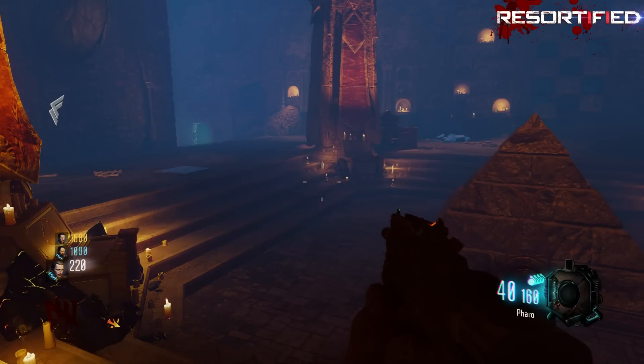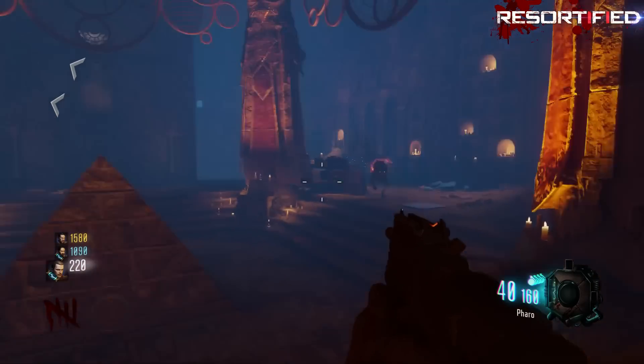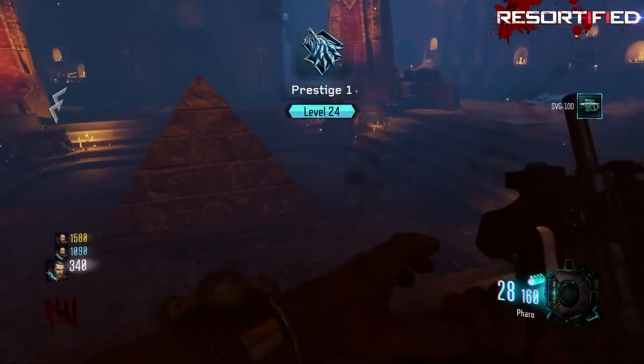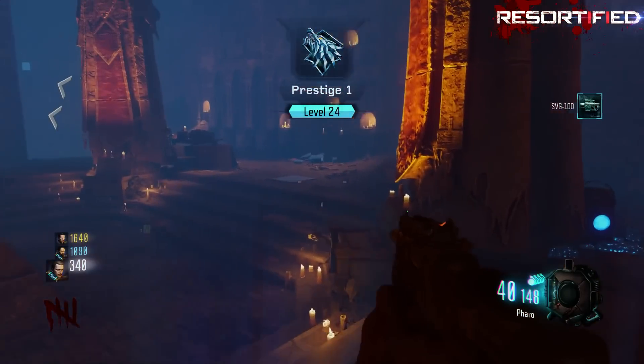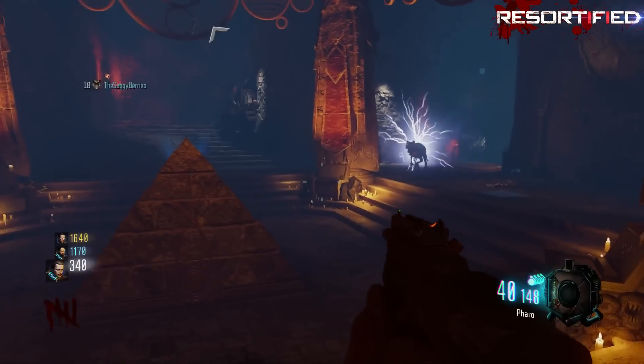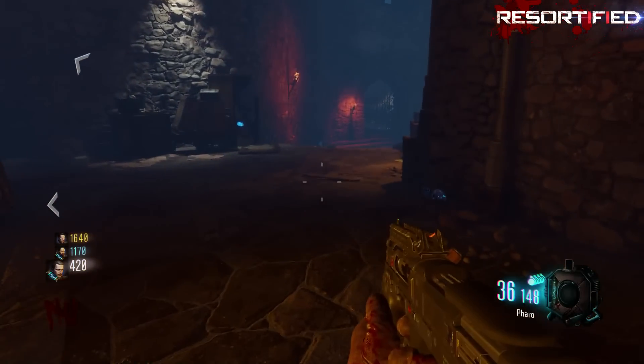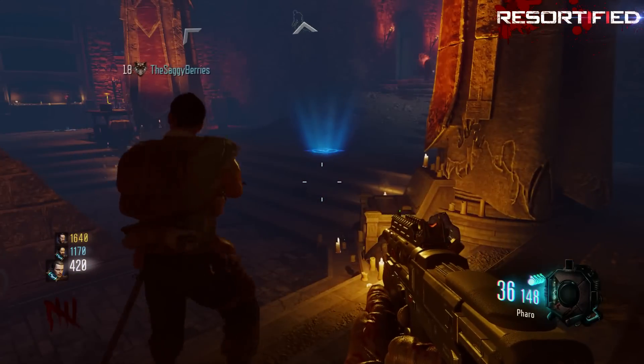Hey guys, what's going on? Resortify here with a short tutorial on how to activate the anti-gravity room where the Undercroft Pyramid is. All you have to do is stand on the four pressure plates surrounding the room and it unlocks a whole bunch of things. There are some achievements that tie around this anti-gravity room, and obviously a lot of the upgraded bows tie around this room as well.